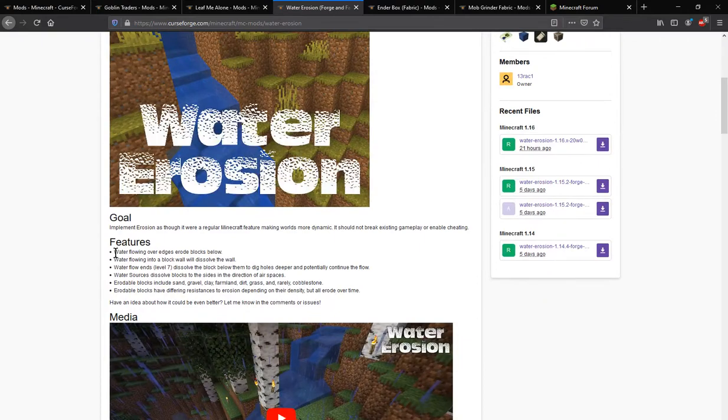Water flowing over edges erodes blocks below. If you have a block wall of sorts, it'll dissolve the wall. Water flowing at level seven dissolves the block below it to dig holes deeper and potentially continue the flow. Water sources dissolve blocks to the sides. There are also erosion-specific blocks such as sand, gravel, clay, farmland, dirt, and grass, and rarely cobblestone being eroded, with resistances to erosion depending on the density of the blocks.